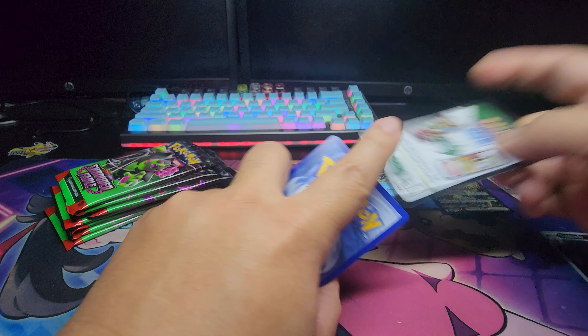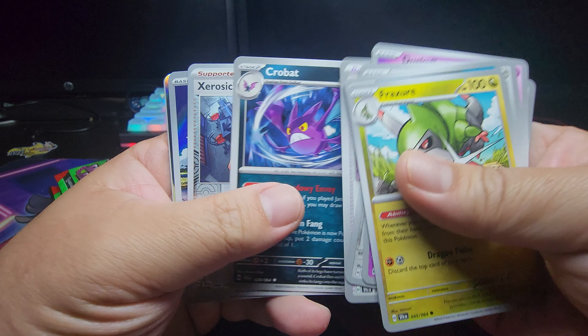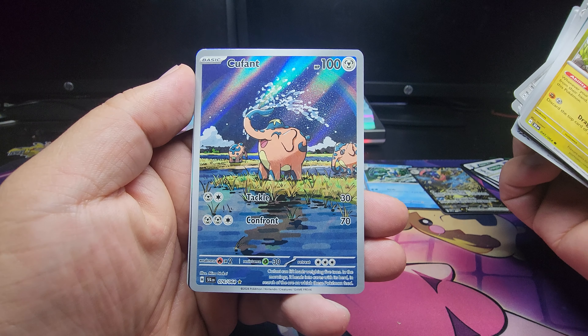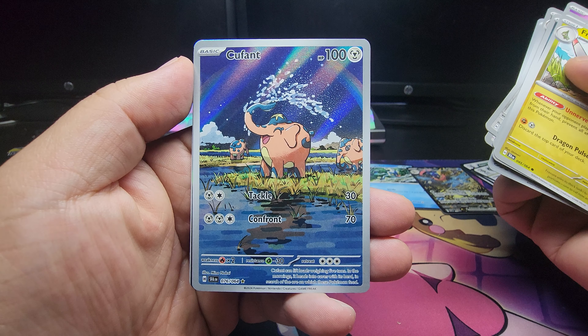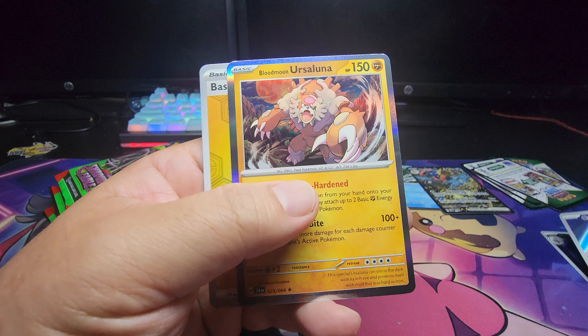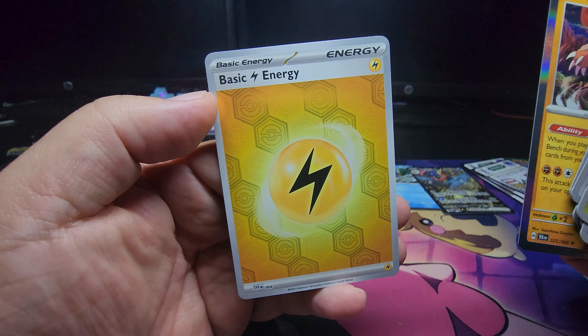Nothing in that one. Oh wow, we got another IR — Kufant, giving him a bath. That's cute. And we got Blood Moon Ursaluna again. Oh, we got some shiny electricity.